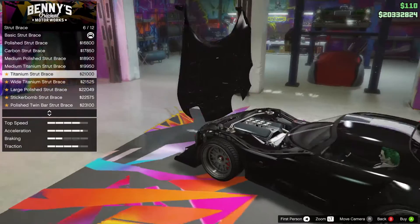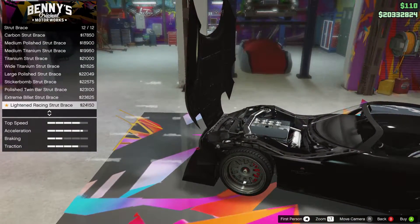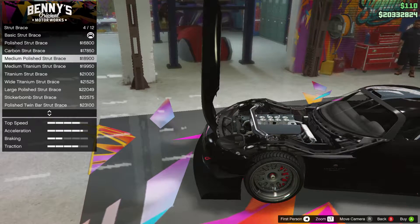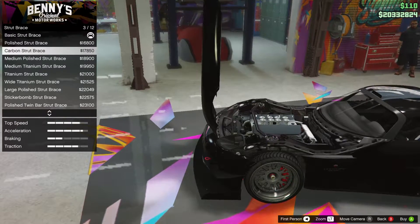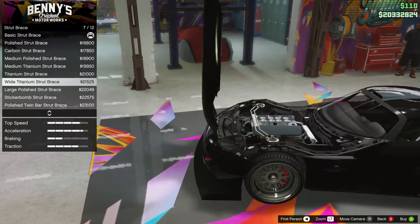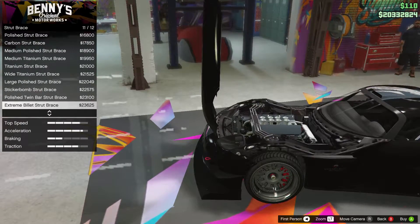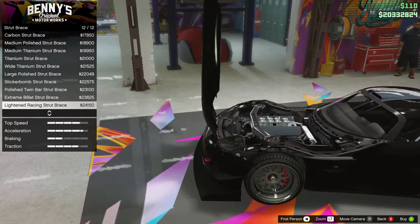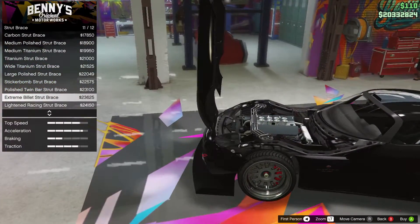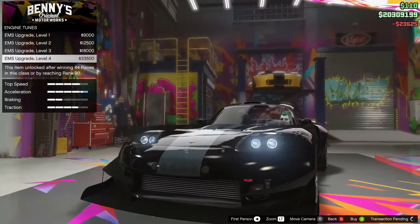The stunt brace options are pretty much the same as what you find on the Kuruma. The options are: polished, carbon, medium polished, medium titanium, titanium wide, titanium large, polished sticker bomb, polished twin bar, extreme belay, lightened racing. I think we'll go for the lightened racing one - it looks the best with three bars going across.